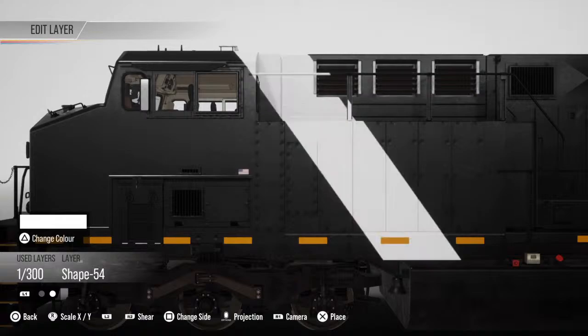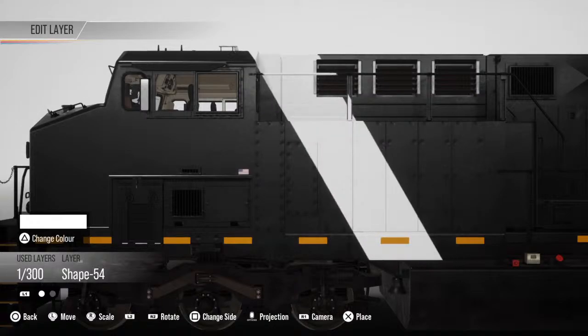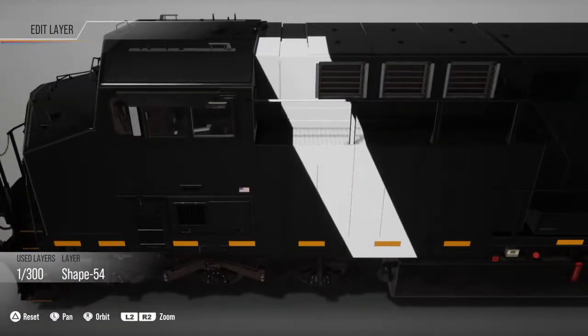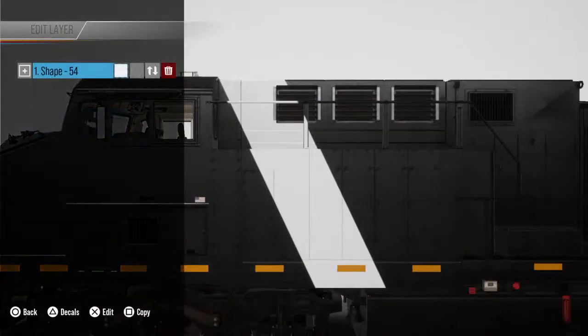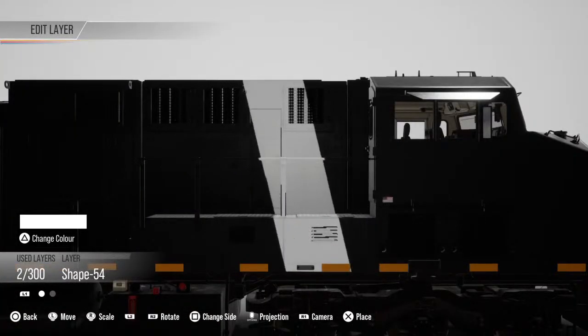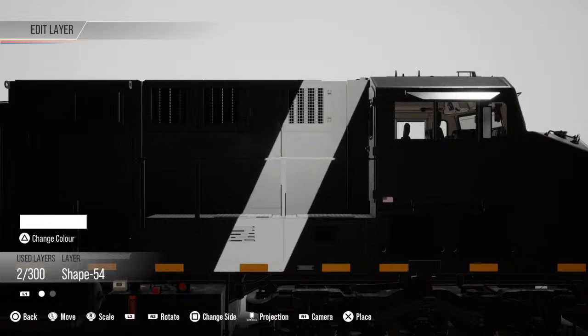Just like that. I don't want that white line up to the cab because it's not like that on the real locomotive, so just go ahead and copy that and place it right about there.